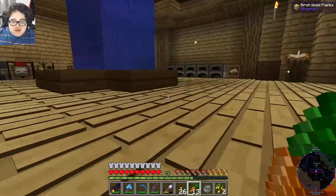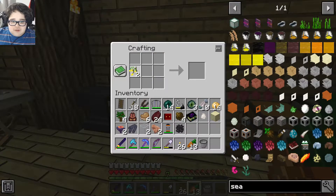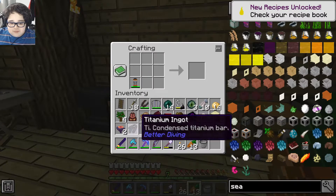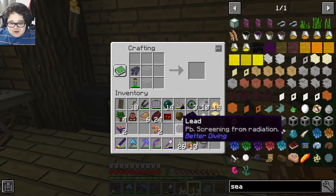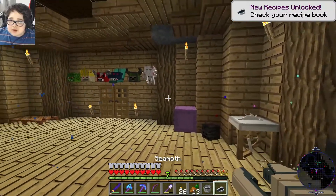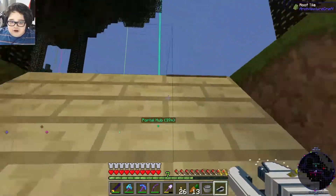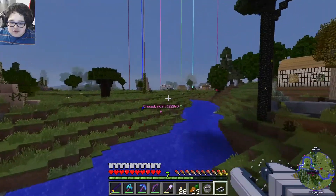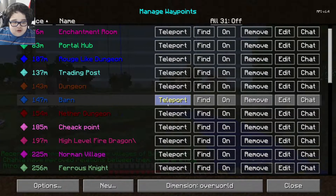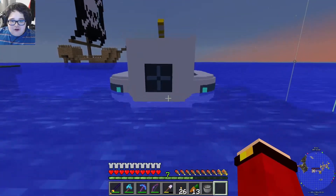Jonathan, good luck finding the rest. I'm just gonna leave with my Sea Moth. I feel bad — you don't have a Sea Moth. Jonathan, you cannot travel by boat — just teleport to me for now. Battery, glass, lead — there you go, Jonathan, I have a Sea Moth! Jonathan, you eventually got your Sea Moth off camera. For now I'm just gonna explore at least one dungeon. We have our first Sea Moth — this is epic!